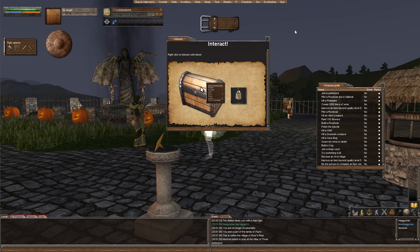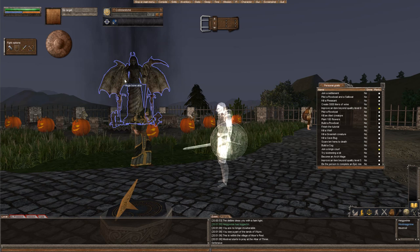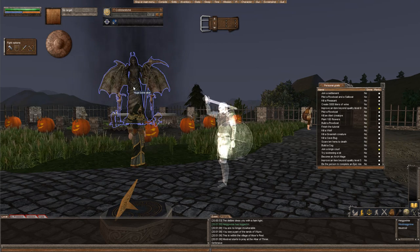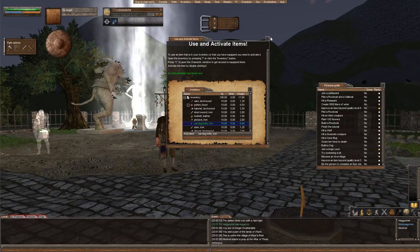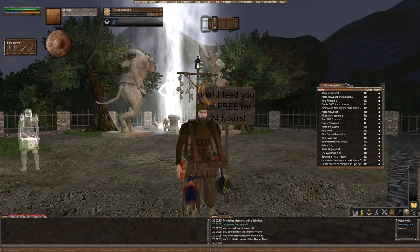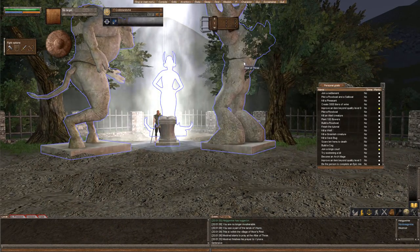As you can see, there's a salesman that you can go through. The little tutorial will pop up. There's a bone altar, but this is more of a freedom playstyle game, so you can't actually be a Libila priest or follower. However, you can come over here and be a follower of any of the altars of three: Fo, Vynora, or Magranon.